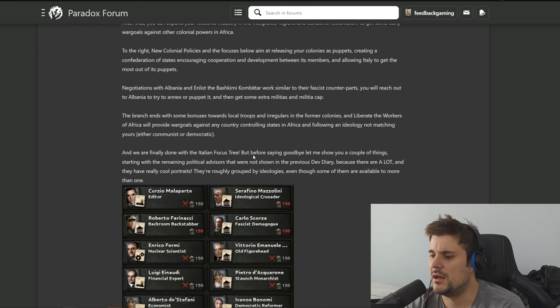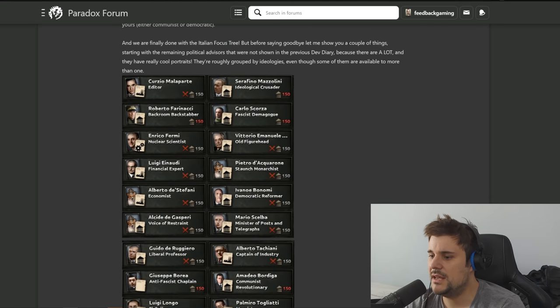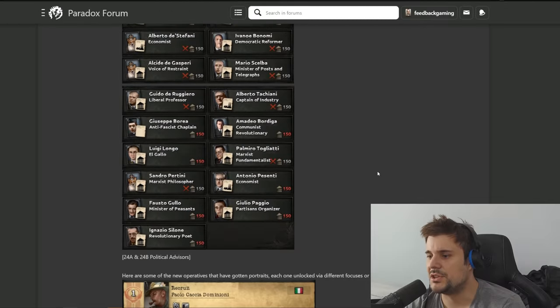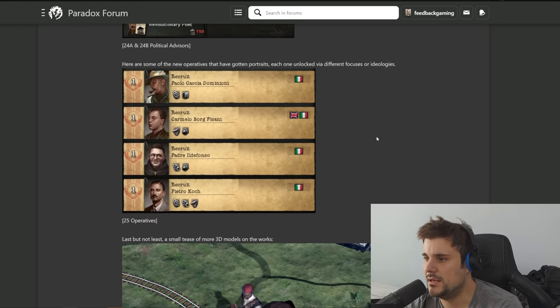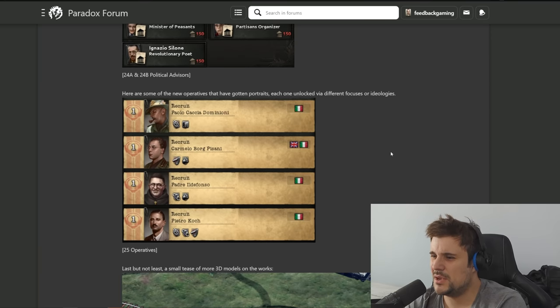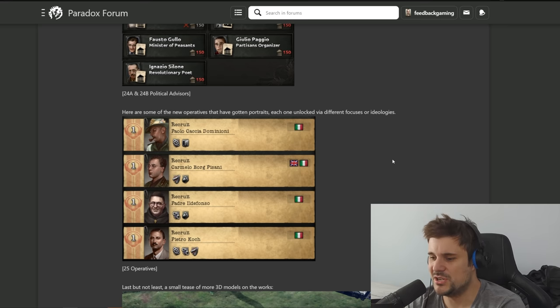After that you can expand your resource industry, integrate regions, and use colonialism to get some early war goals against other colonial powers in Africa. Looking at all these advisors - are those corgis? Nothing particularly stands out until you hover over the bonuses. There are also actual operatives here with interesting traits. This is something about agencies that just needs to be more exciting - most operations aren't very good, especially playing as a democracy without the collaboration state option, which is the best operation in the game.